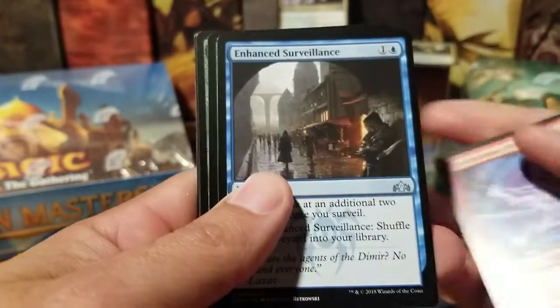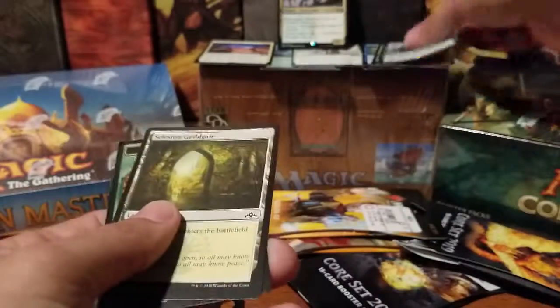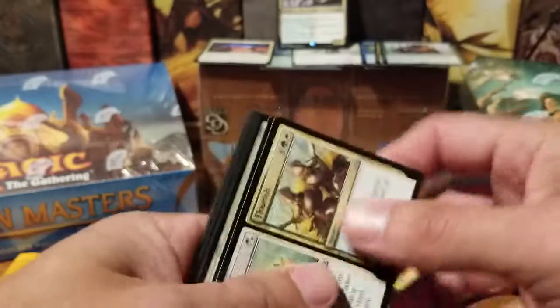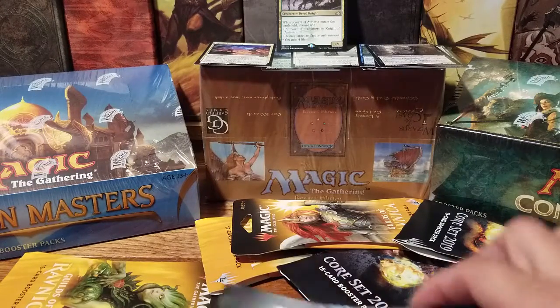Electrostatic Field, Enhanced Surveillance, Circuitous Root, and Pelt Collector — I guess he's not bad. One more pack of Guilds of Ravnica. GameStop had all their Magic cards buy one, get one free. Flower and Flourish, Rock Charger, Flight of Equinox, Blood Operative. We've got one Knights of Autumn representing for the good cards, son.